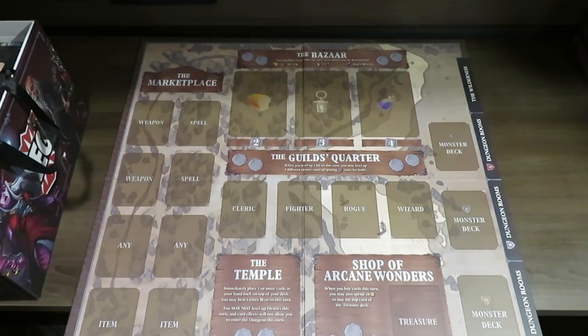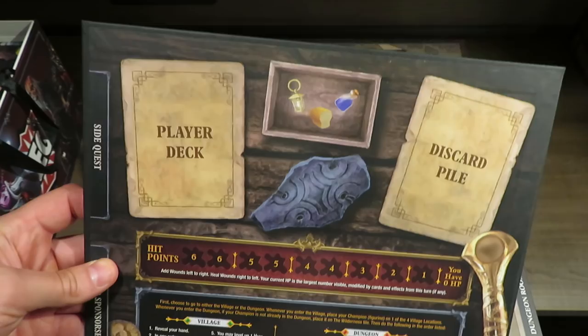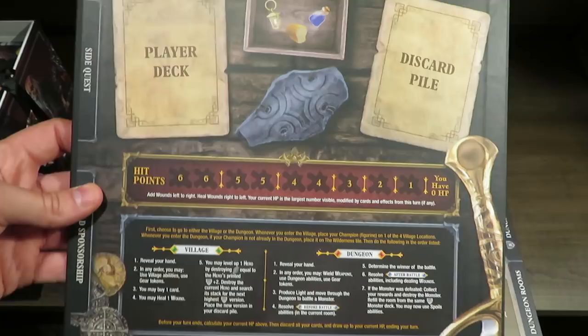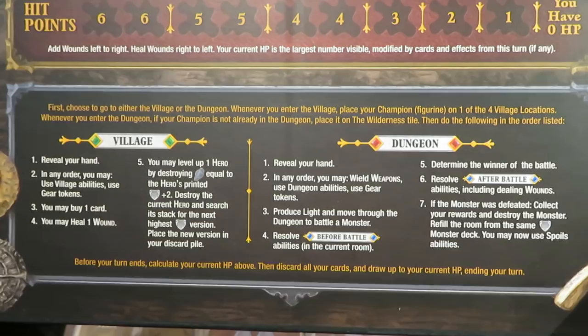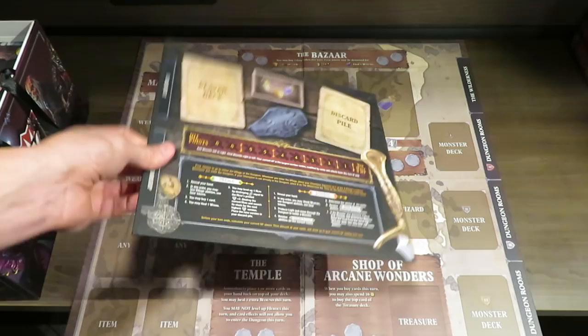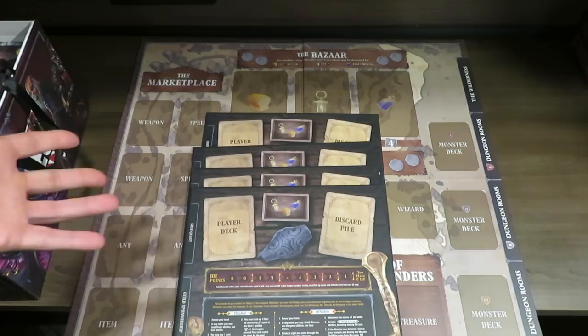Next up are the player boards. You've got a player deck area, a discard pile, a box area for tokens, a hit point track across the board for tracking wounds, guild sponsorship, and side quest slots. There's a village and dungeon reference section that tells you how to handle those two different environments. There are four of these boards — nothing special on the back — so when playing solo you'll only end up using one, unless a new board comes with the Kickstarter to help with solo play.